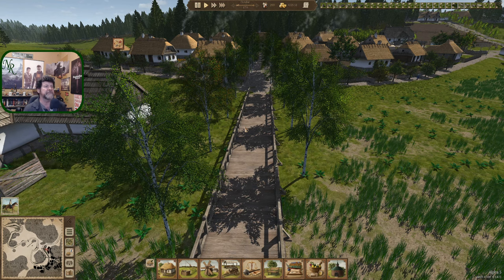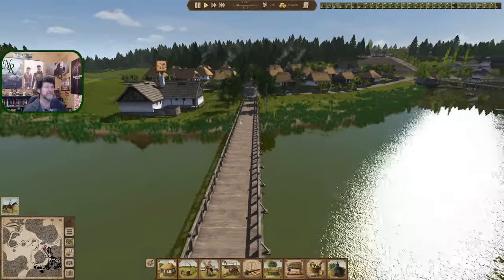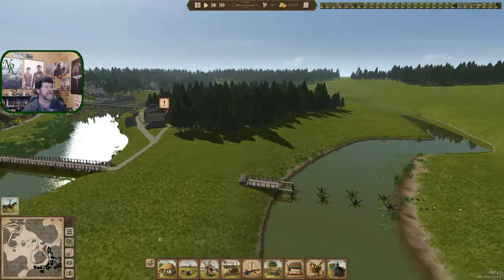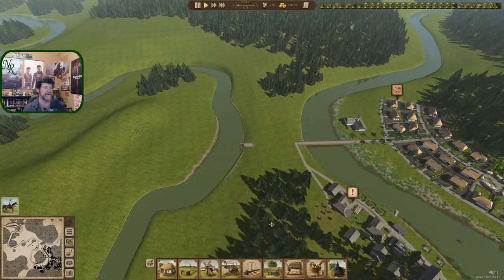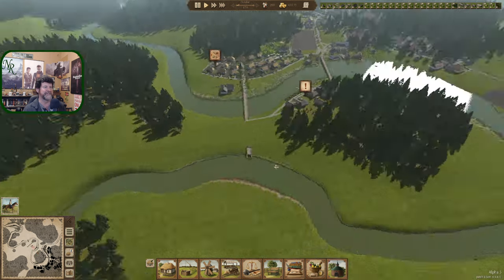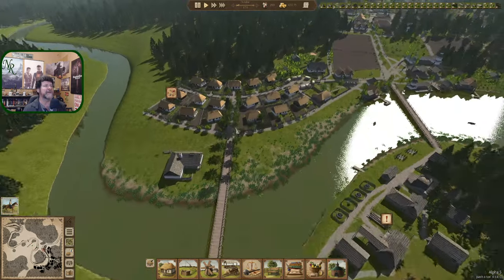Hey folks, welcome back to Ostrov. Just noticing how mature our trees are starting to look. This bridge heading in from the north side of town — we've always seen it from this direction, but really the orientation we're looking at is the west-northwest corner of town. To me that's north up there, but not according to the map.